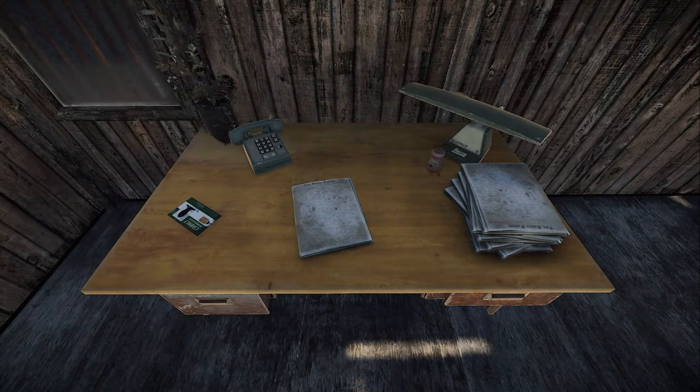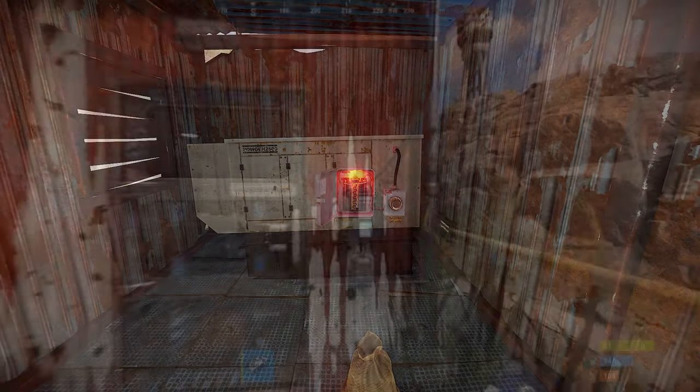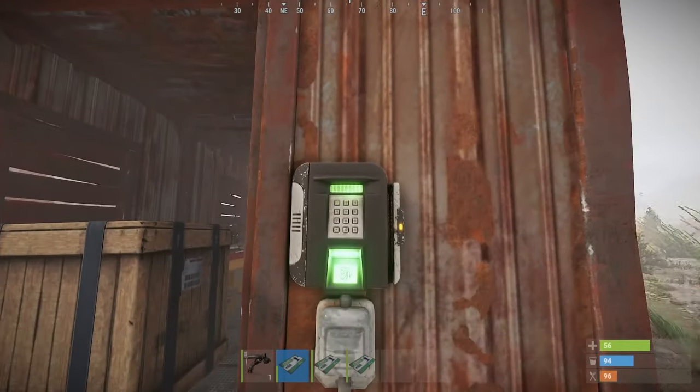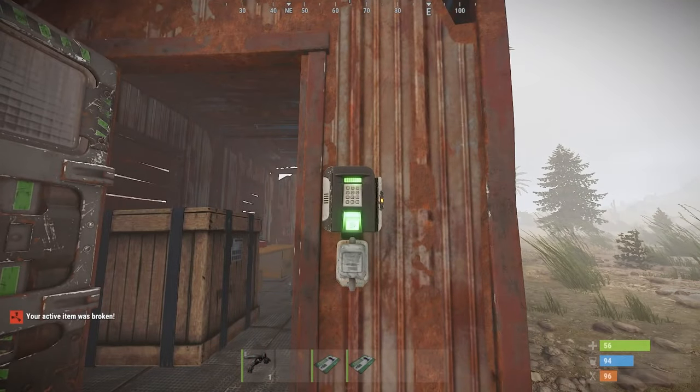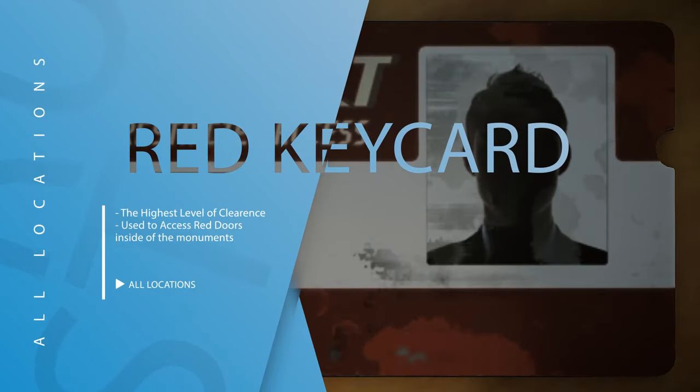Keycards can be found on desks in many locations across the map and are used along with fuses to gain access to restricted loot rooms holding various loot. The keycard will lose a small amount of durability with each use even if the door is already open. The keycards respawn roughly every 30 minutes, however this can vary depending on the number of players on any one server. Red keycards have the highest level of clearance and are used to access the red doors inside of monuments.